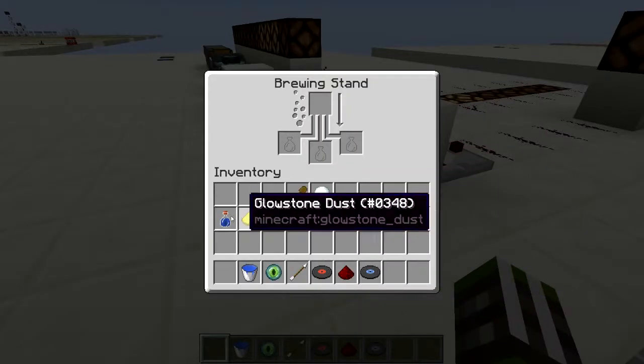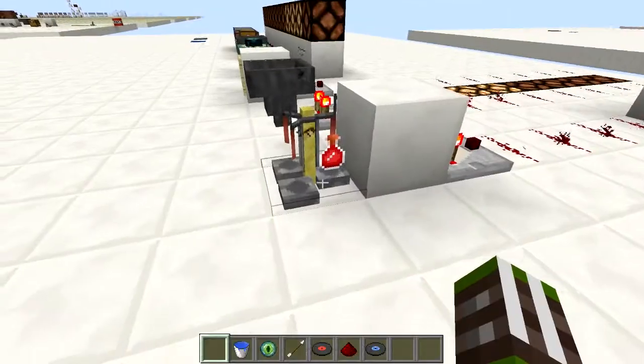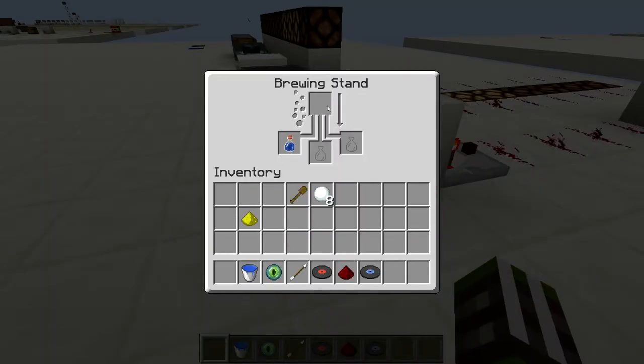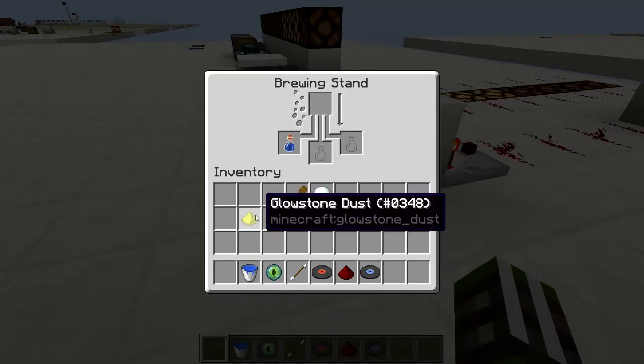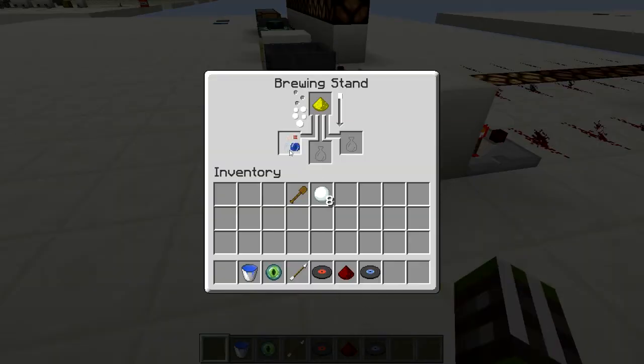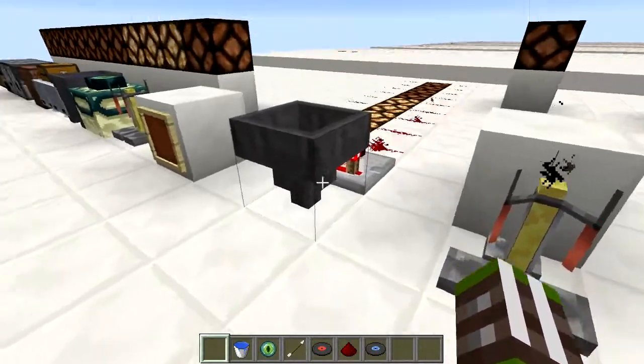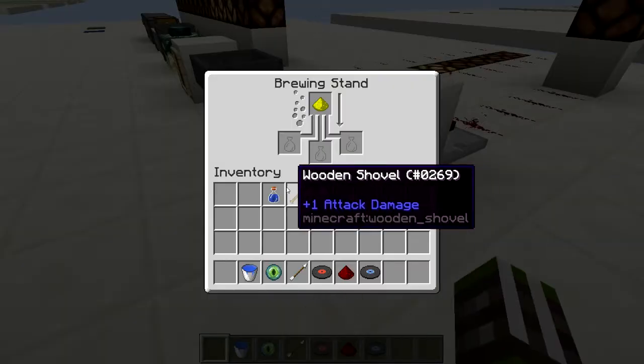Then you can also grab an output, as you can see. The sad thing with brewing stands is that in practice it doesn't really make sense to take an output from that, because of the not-exact exactness, if you will.